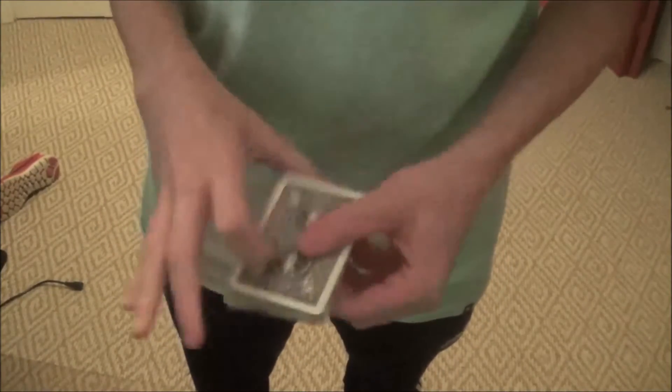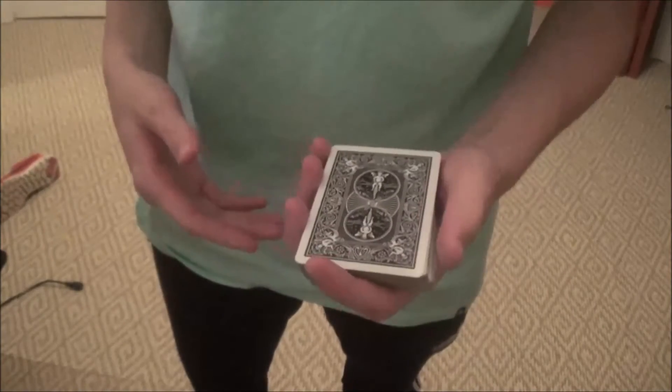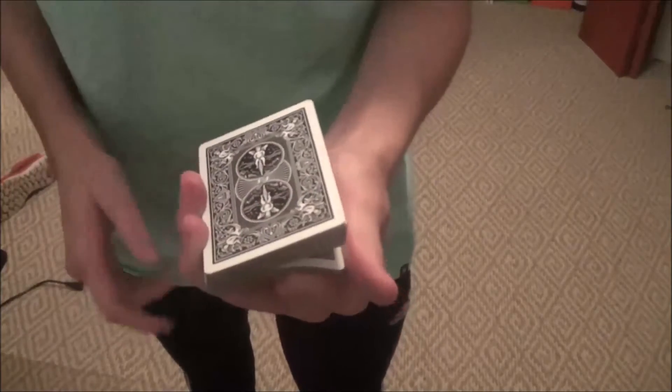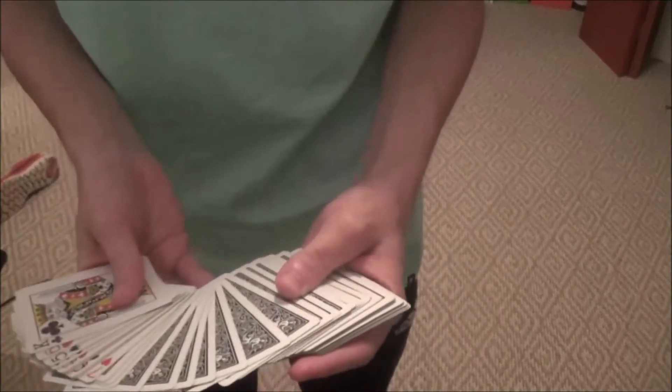What we're going to do is give the deck a couple of cuts, just like so — that'll be perfectly fine. But we need to figure out what that number has relevance to. So we're going to have you riffle down the pack right about here and flip over the cards. Completely fair, no breaks. We'll do it one more time — flip all those cards over. Now we have a random assortment of face-up and face-down cards.